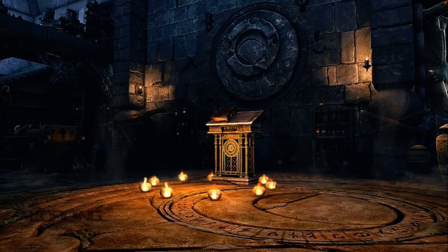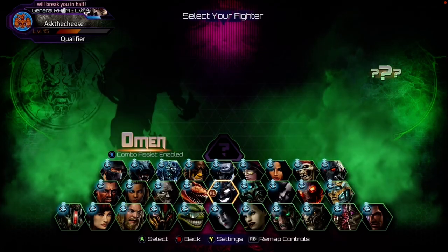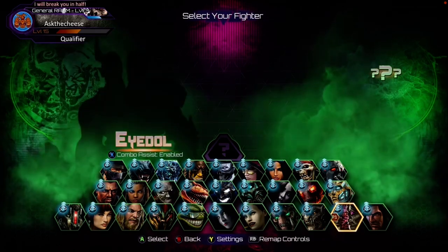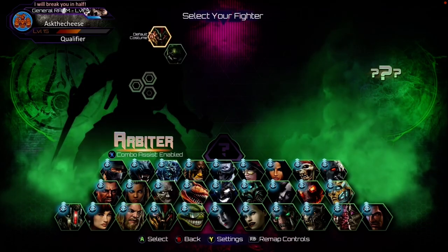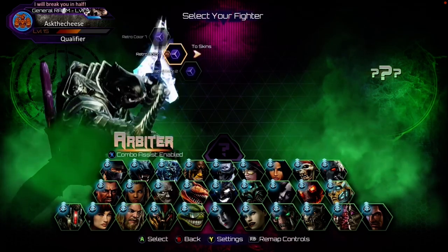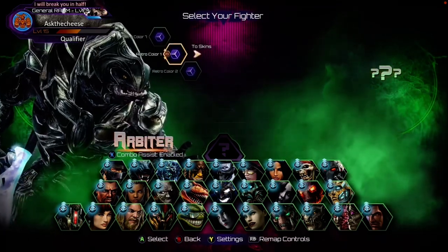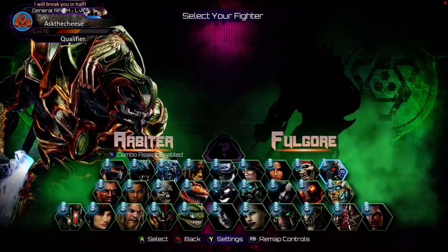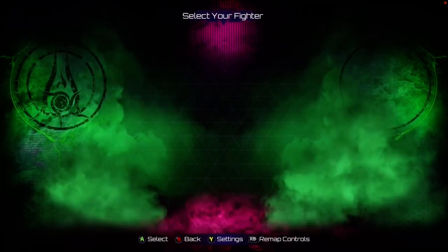Next, let's touch on the controls. You have your strong, medium, and weak punches as well as strong, medium, and weak kicks. The combo system takes just as much time to master as any of the previous Killer Instinct games. You might be able to play around for a while and have some fun making decent combos, but to really get to the meat and potatoes of the game — or to pull off those ultra combos — it's going to take a while to master.